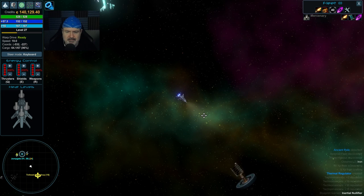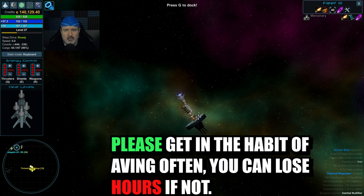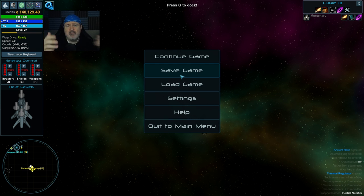Make sure you know how to save — it's simple. Press G to dock. Once you're done with information, press Escape, then save. I would save before you dock because you're going to forget. Make whatever routine works for you: save then dock, or dock then save. But you have to be undocked to save, so the station menu has to be closed.